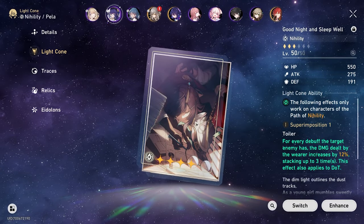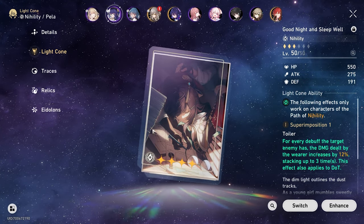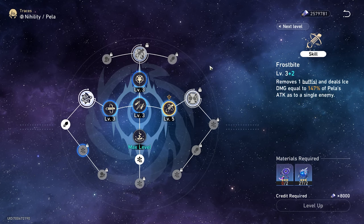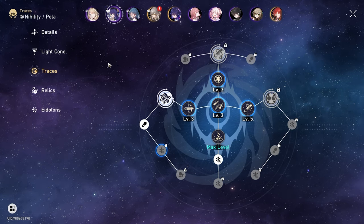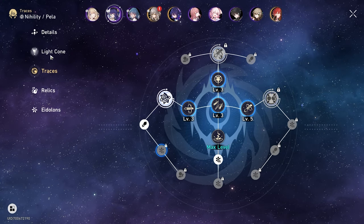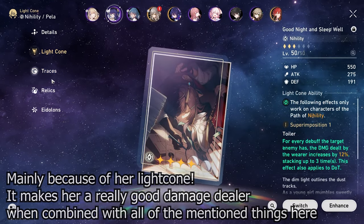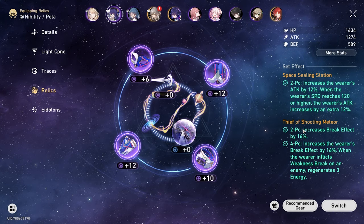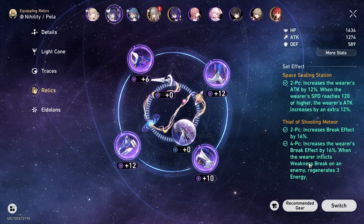For her Light Cone, I got lucky very early on — like day one I pulled her own Light Cone, which is in position 1. For her Traces, thanks to the Eidolons, we got the skill at level 5, which is amazing — 147% of her attack to a single enemy. With constant debuffs, DoTs, and the defensive debuff from her ult, that 147% is great — she does good damage. For her Relics, we're running the Space Sealing Station Ornament set and the Thief of Shooting Meteor set, obviously for the break effect, frost damage, and energy regeneration on weakness break, which is amazing.